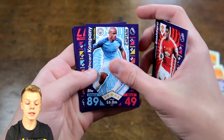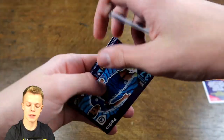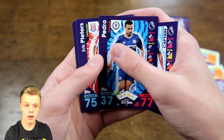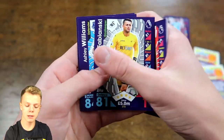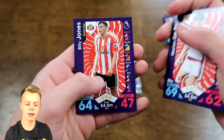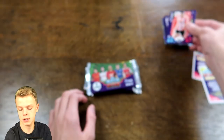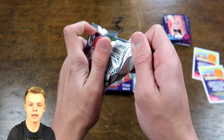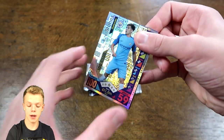From the third pack we get another Match Attax Live code, Marcus Rashford, and Vincent Kompany — he'll almost certainly make the team on his captain card with 89 on defence. Also the Spaniard Pedro from Chelsea, Dupeters, Fabianski, Williams, and Darron and Billy Jones as well. The team is really starting to take shape now after that pack.